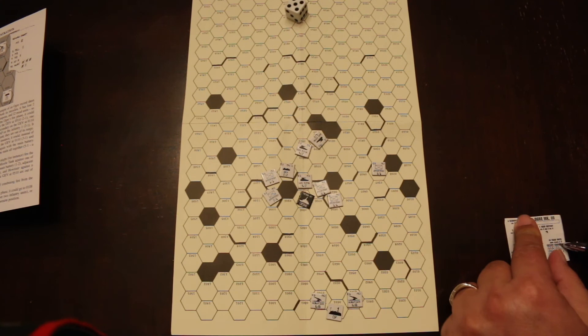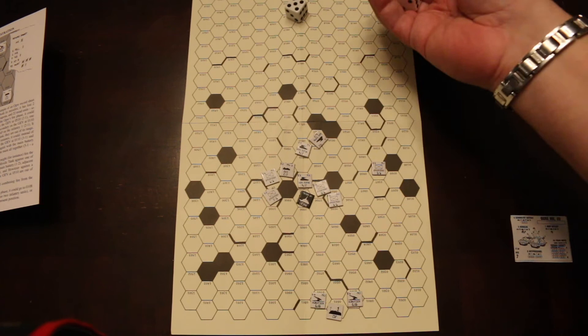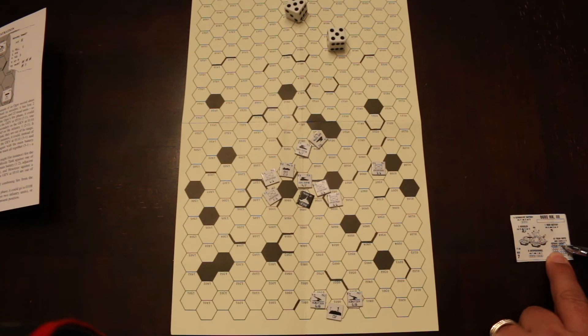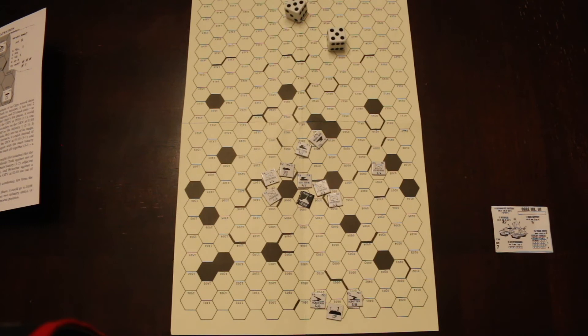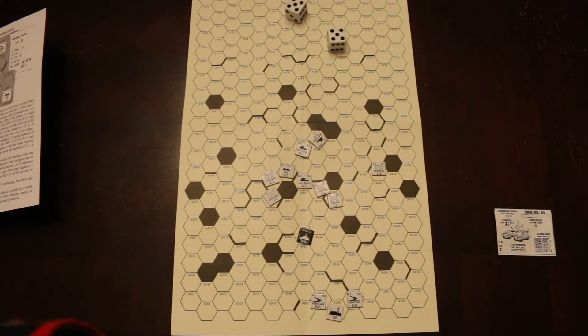The Ogre moves with just two movement now and goes to a new position with nothing within range of his weapons. The humans are up again. The howitzers fire — first gets a one, no effect; second gets a six, takes out six treads. Now the Ogre is down to a speed of one. Infantry and heavy tank also fire but miss — only the howitzers can hit.